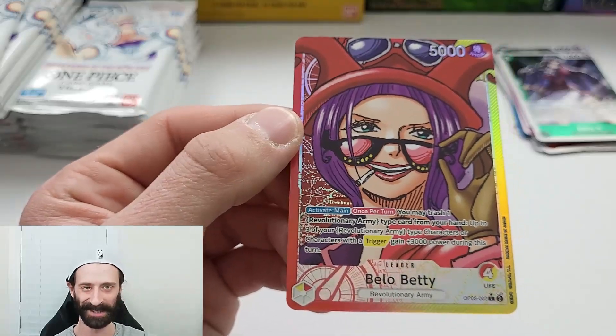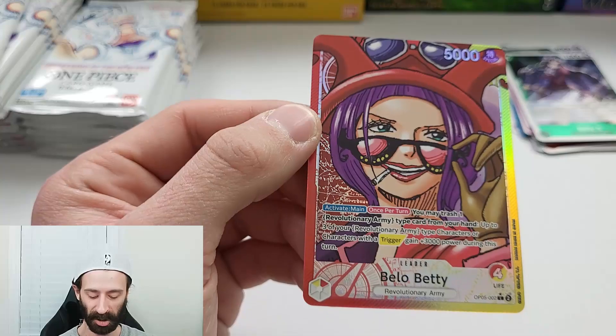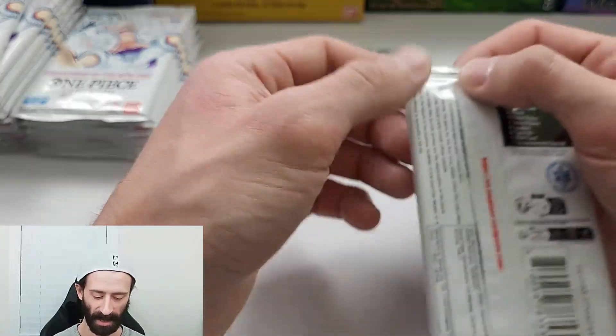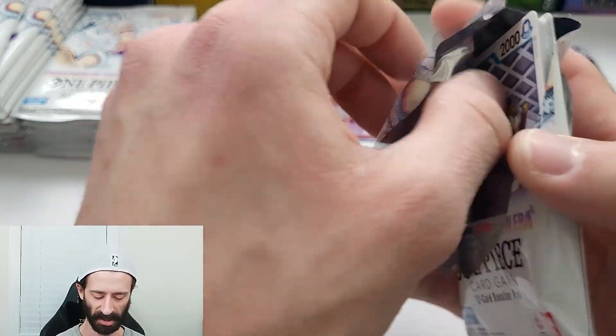Yes, that is an alternate art Bellow Betty. There are actually two alternate art Bellow Betty cards — there's a character card and the leader card. We got the alternate art leader card. That's pretty cool and it looks pretty sick. The Bellow Betty is around 60 to 70 bucks in the alternate art variation. So that's fricking sweet so far.